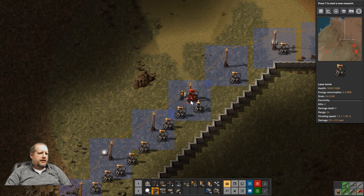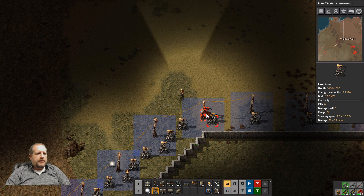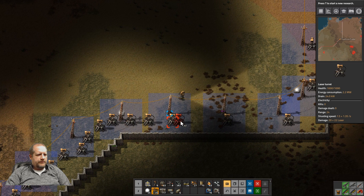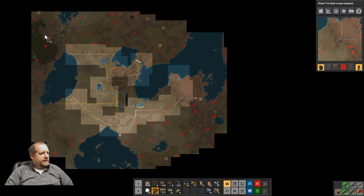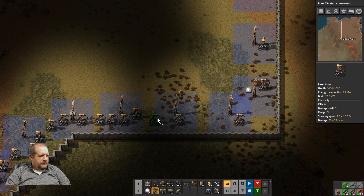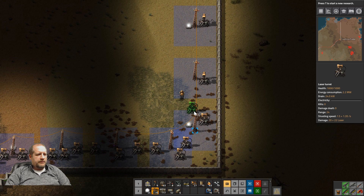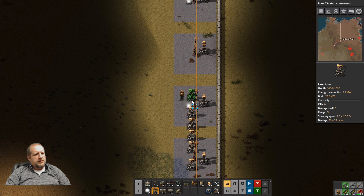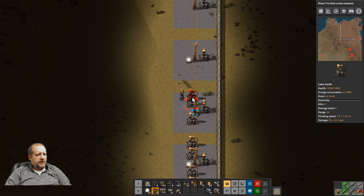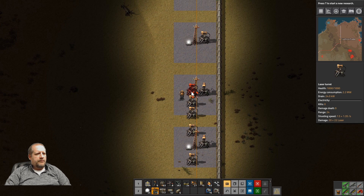I do not know if you are required to use uranium in order to get the rocket going. I haven't seen anything yet in the tooltips indicating that I need to do so. That might be the necessary base expansion again, because the closest uranium is way up here, 4.4 million and 2.8 million. If we have to expand again for the rocket and need uranium, that's where we would have to go. Otherwise these patches may hold out. We're probably a long ways away from the rocket — we only have four out of the seven sciences.